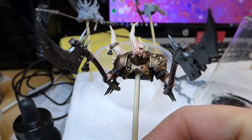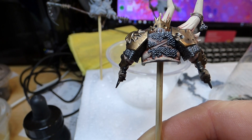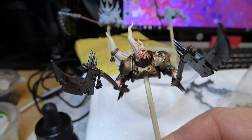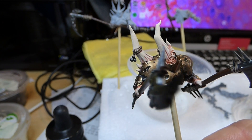Let me see if we can get the sky and the light. So I've done some brown washes on the bronze and black washes on the silver, and then all I need to do is some rust and verdigris effects.